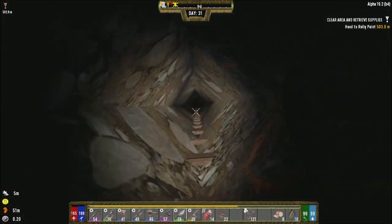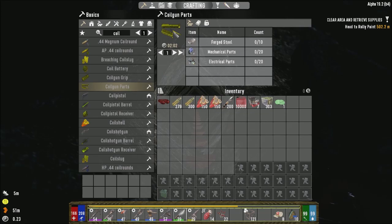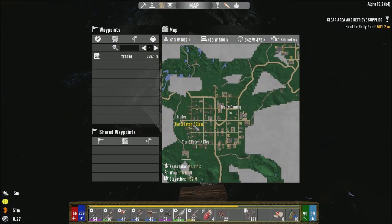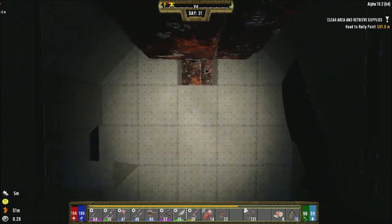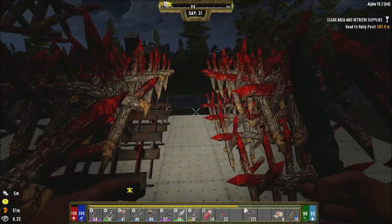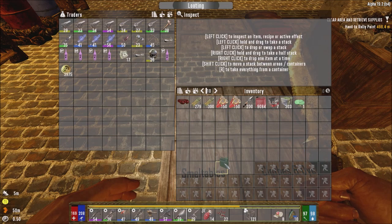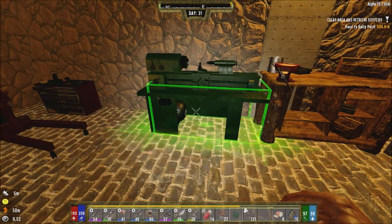If I can just make my own coil rounds — the only problem is coil parts cost steel, right? Yeah, it takes 10 steel per part, which in the scheme of things isn't that much. I just hope we have enough steel because I'm really desperate to start doing this. I found the lathe — they need to change the color, it's so light it almost blends in with the block. It literally looked like part of the block.